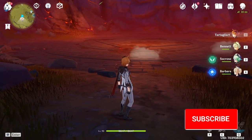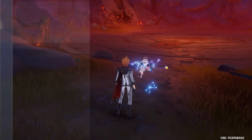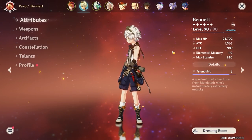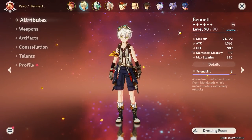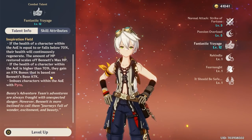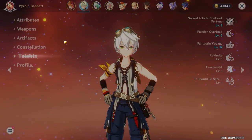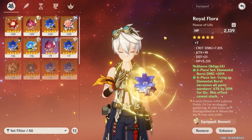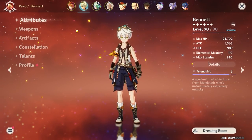Essentially we're using a bunch of buffs to buff up Tartaglia to do insane damage on his ultimate. As for artifacts and stuff for Bennett — the only thing that really matters is his level and his weapon. As long as you have max weapon and max level on Bennett, he's going to be doing a lot of damage from his ultimate, Fantastic Voyage. It puts down a big circle AoE and gives everybody an attack bonus based on Bennett's base attack, so his artifacts honestly don't matter.